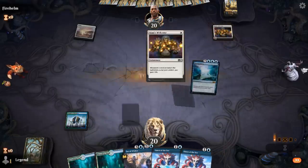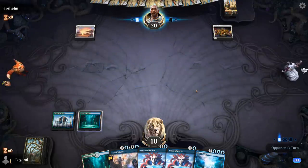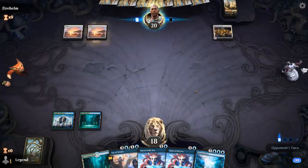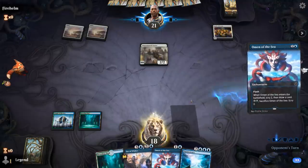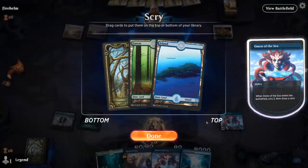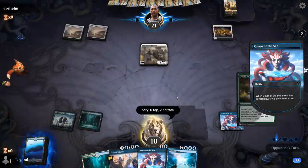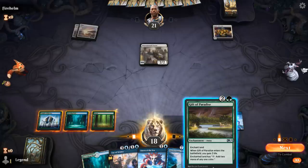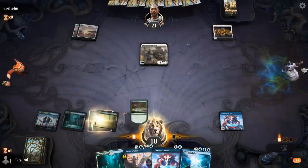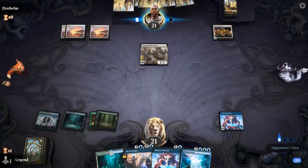Opponent is on a life gain deck with a Soul Warden. I don't think I can afford to keep more lands — just gotta dig for a Flood of Tears. Gift of Paradise is fine, probably play that for now. Don't really want to sacrifice our Omens to scry since we need them for Flood of Tears.